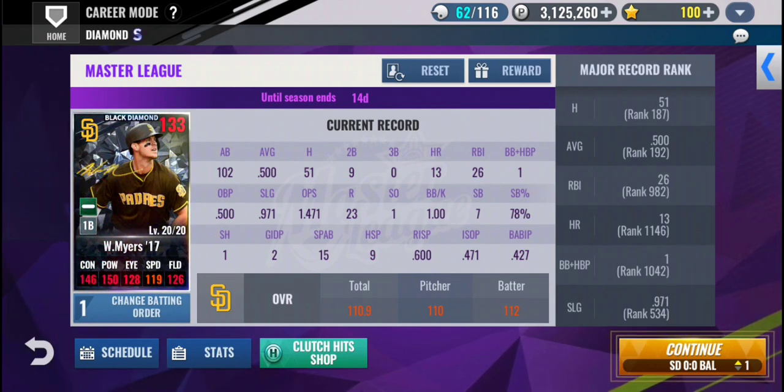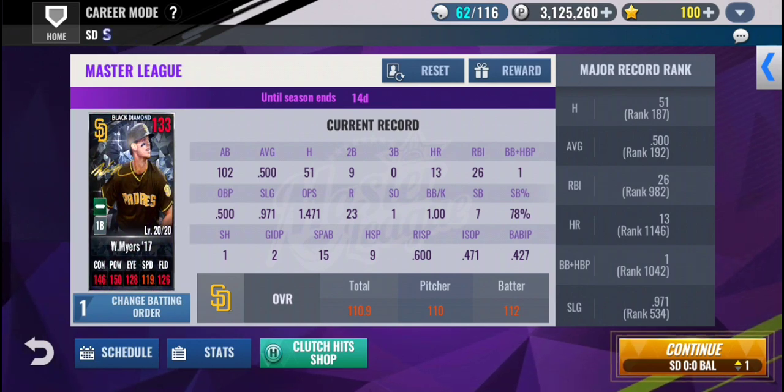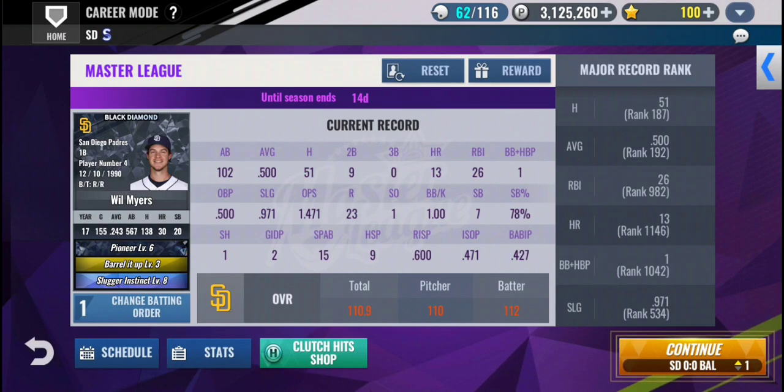First off, you'll want to change your batting order. To get as many at-bats as you can, move your player from the four spot to the one spot. You'd want to choose your player with the best stats and skills. For me, it's my Myers with Pioneer, Slugger, and Barrel It Up.